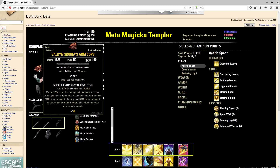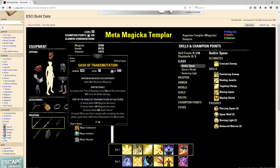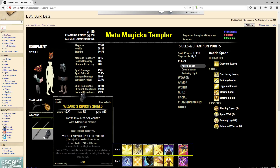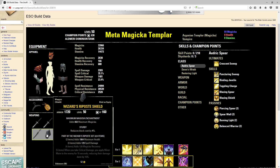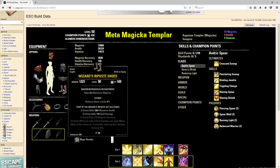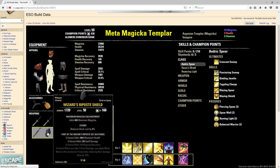We are running Valkan Scoria, Wizard's Riposte, and Transmutation and Willpower. The Wizard's Riposte will be procced on the back bar — it's a 15 second buff of Minor Maim on your enemies, so that's why we're running it on our back bar. We have Wizard's Riposte on the chest, boots, and breeches, and when we switch to our back bar we'll get the five piece.